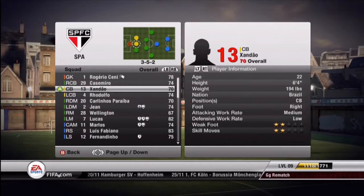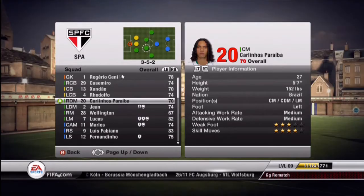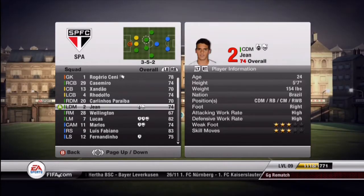We've got Zandau, 6'4", above average pace for a center back. We have Rodolfo, who's also 6'4" with above average pace as well. We have Perriebe, I start him at CDM. He's got 4-star skills and 80 sprint speed. He's pretty good for a CDM.